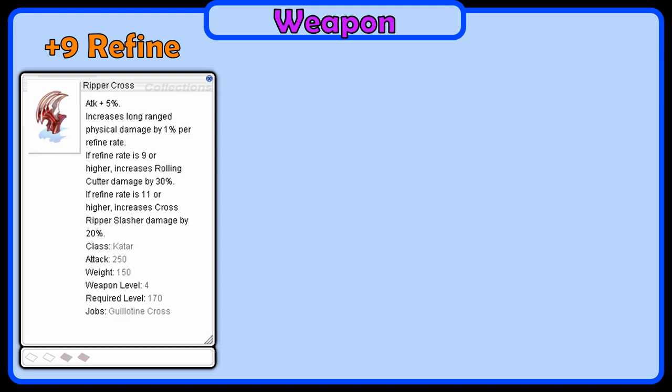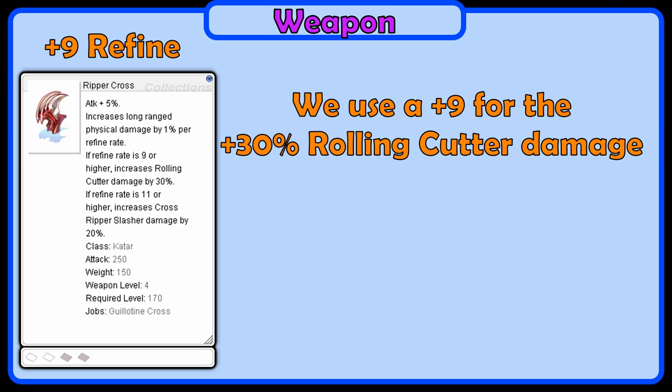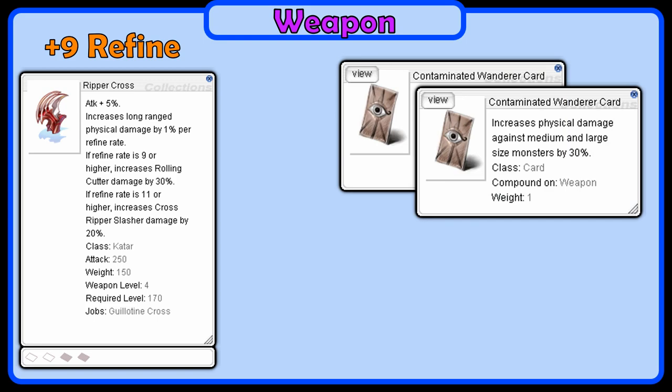For the weapon, use a plus 9 Ripper Cross. The reason we get a plus 9 is because that's when the weapon unlocks a plus 30% Rolling Cutter damage bonus. The enchants don't matter too much, but Fighting Spirit is the best for Rolling Cutter damage. As for the cards, two Contaminated Wanderer are best, though you can replace one with a Hunter Fly card for extra HP leeching instead.